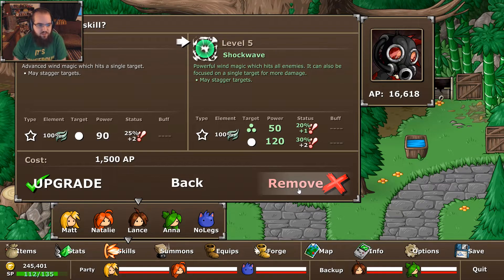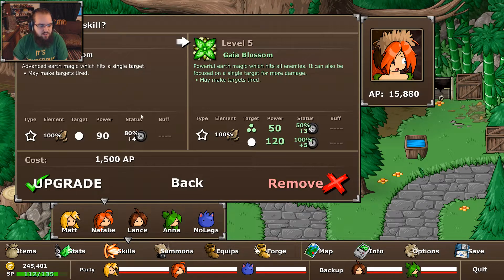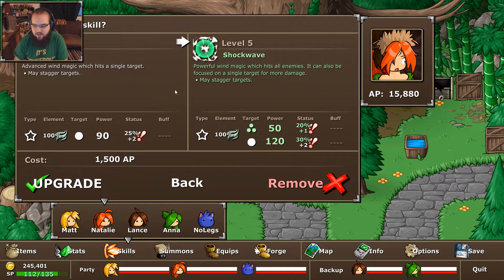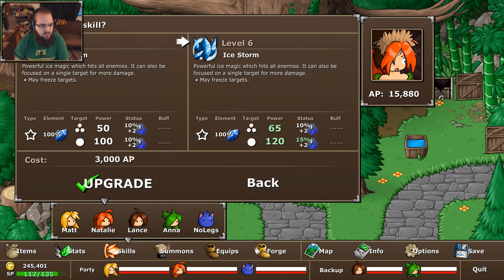Basically, this has the exact same damage scaling as all of her attacks. You can see this does 90, and then it goes to 50 and 120 — the exact same damage progression as Nat's attacks. Like, all of her basic attacks, these all do the same thing.